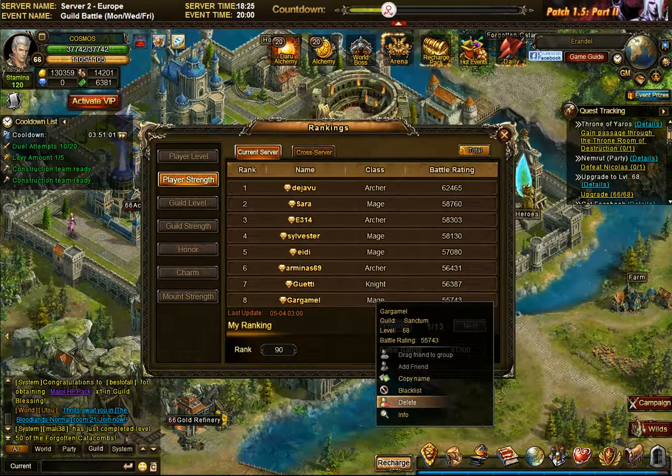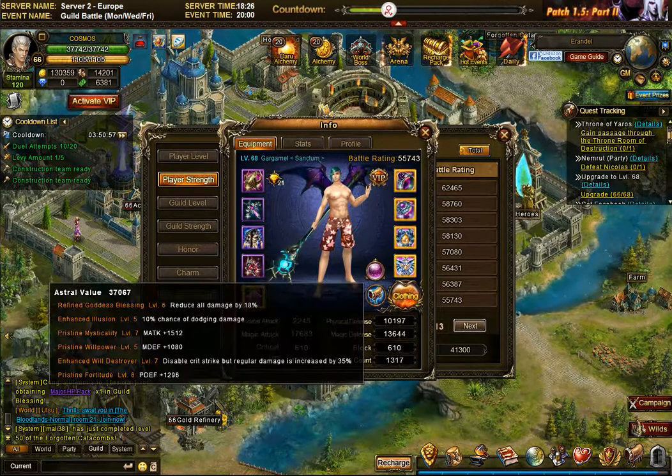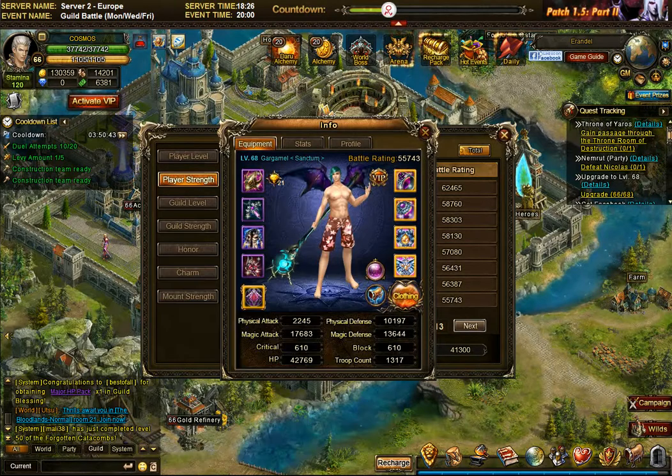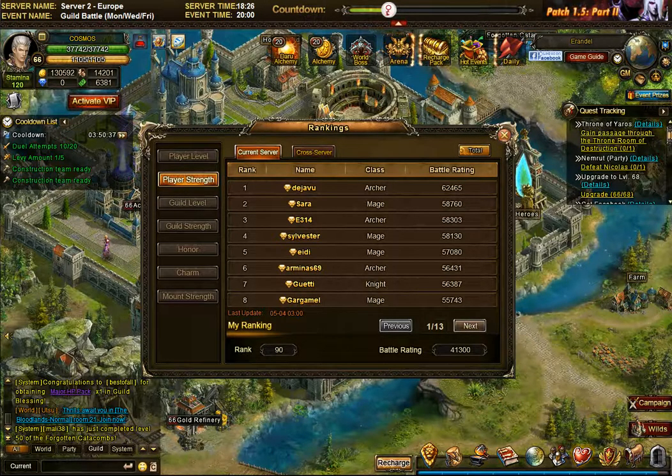Let's also look at Gargamel, also from our guild and also powerful. He has goddess blessing, mysticality, willpower, and fortitude, and for the other two: illusion and will destroyer. I think it's a bit of a shame that everybody is kind of religiously going for the same builds — which is exactly why I want to challenge it with new information I learned today.